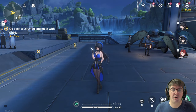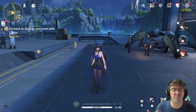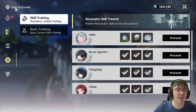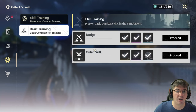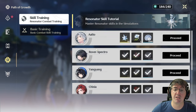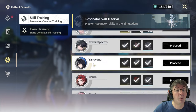Let's talk about where to find training mode. For me, it was first unlocked about an hour into the game. If you hit F2 on your keyboard on PC, it will bring up this menu with your dailies and everything. Down here on the left-hand side, you'll see a little gear — Path of Growth. In here, you'll find two tabs: Skill Training, which are basically tutorials for the characters you already have unlocked, and Basic Training, which teaches you things like dodges and outro skills. There might be more of these later — it's only day one, so let me know in the comments.